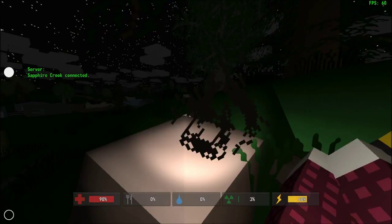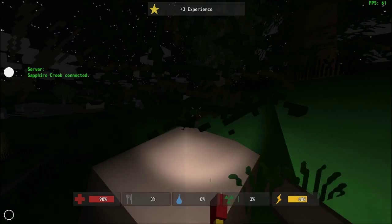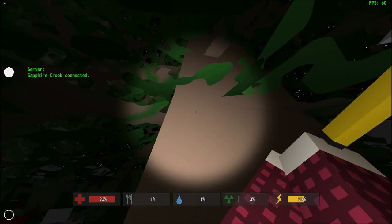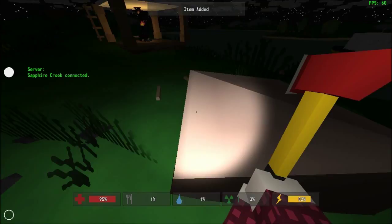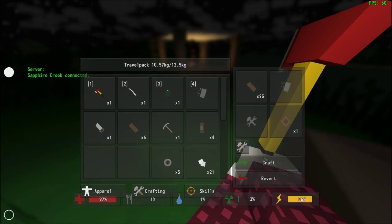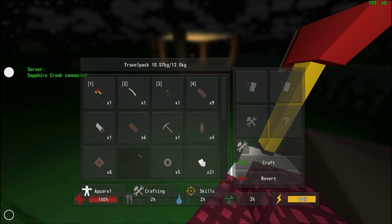These trees appear easier to cut than those sparse white trees — the Christmas trees. We plop the logs into our inventory and convert them. We need eight frames total — that's a lot more wood. Do we need that many frames, really? That's a lot more wood, I tell ya.